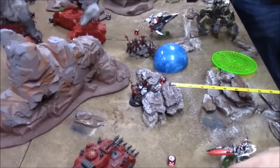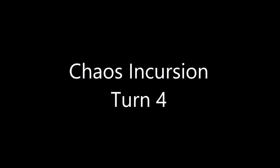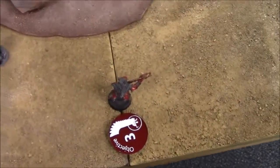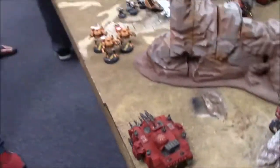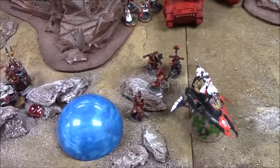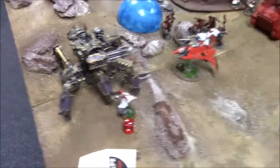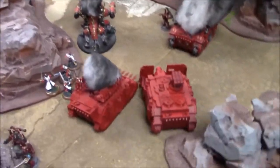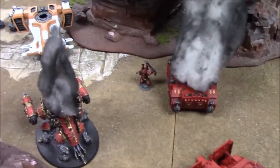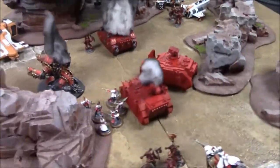Chaos Turn 4: Blood Letters come in automatically and deep strike — they scatter off the table! Deep strike mishap, roll a d6: rolls a one — they're gone. Predator turns around to engage the Crisis suits. Chaos marines around the combat made their morale check. Vindicator pivots for shots. Various units repositioned.